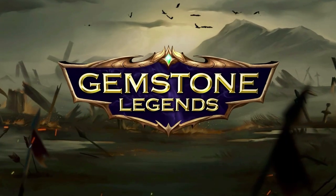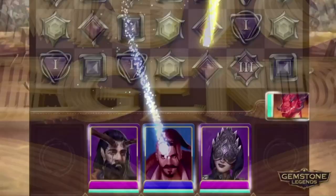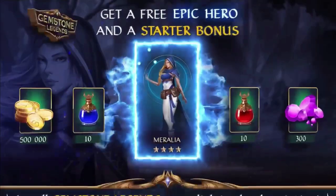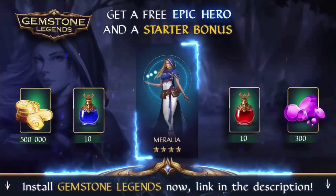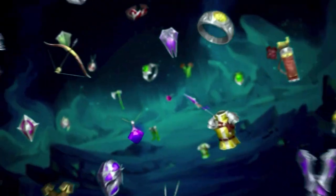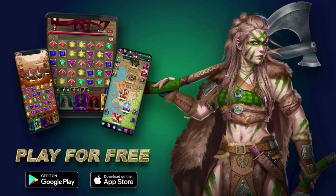But first, join me over in Gemstone Legends. It's a fantastic match 3 RPG game, and it's players that get in early on games like this that are at the biggest advantage. Not only will you help the channel out by using the link in the description of this video, but you're going to get a free epic hero named Moralia along with a bunch of gold, gems, and potions. After you download the game, you'll have access to events which will get you even more amazing heroes and loot. You don't want to miss this opportunity because you do not get it in the regular app store. Download it now, and I will see you in Gemstone Legends.